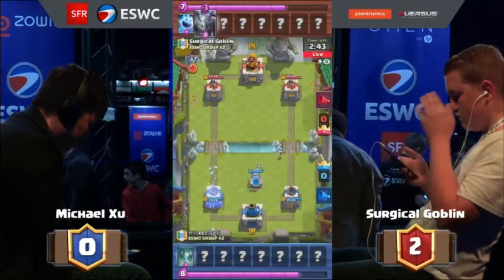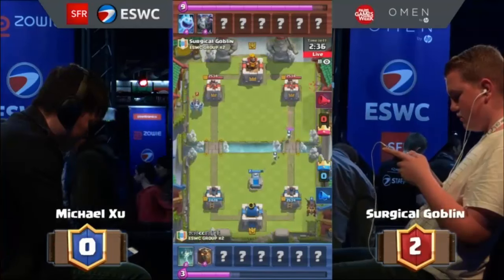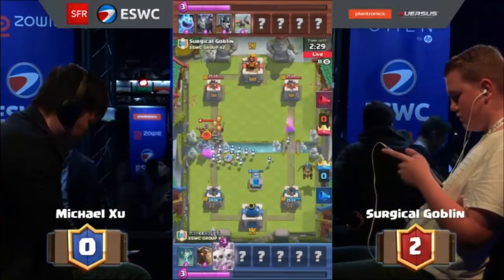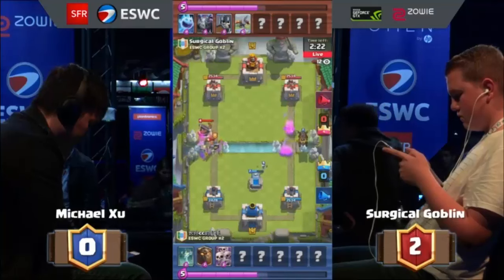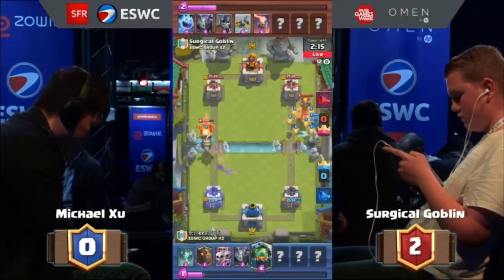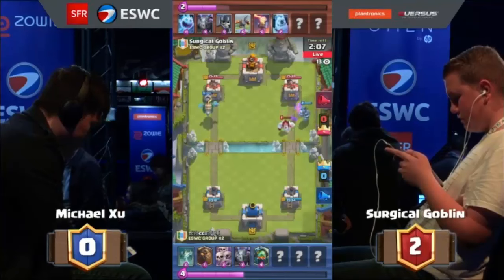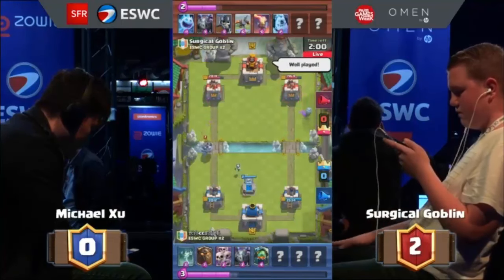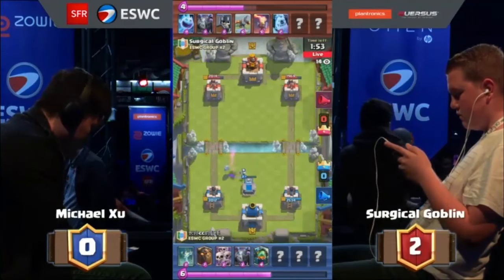We're jumping into round three. If Surgical Goblin wins this match, he will be taking it home best out of five. We see a Lava Hound deck coming out of CC's hands. Surgical mounts the X-Bow once again — just demolishing all the Skeletons. Its attack speed is so fast, which means it doesn't have much overkill damage, versus an Arena Tower versus a Graveyard with too much overkill damage. Look at that Inferno Dragon marching into that Tower — even at full health, it didn't do much damage.